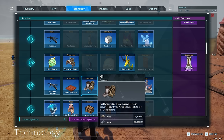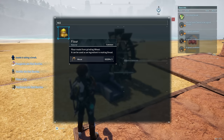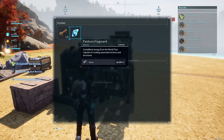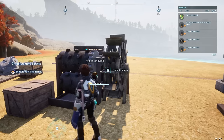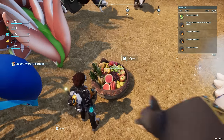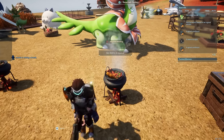Nearby, we also want to build a mill, which is used to turn wheat into flour — an important baking ingredient. A crusher is another necessary station, used to turn stone into paldium and wood into fiber. Both of these stations require a PAL with the watering work suitability to operate. Nearby accessory structures we can build include a feed box to store produce and feed nearby PALs, cooking pots, and a cooler box.